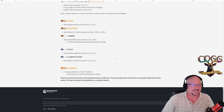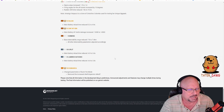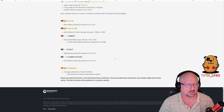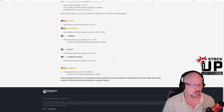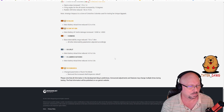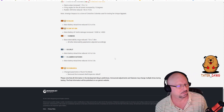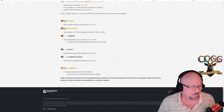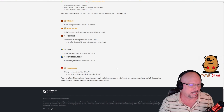Numancia tier 8 Spanish cruiser: change to burst fire mode — the increased shell dispersion debuff is removed. So when you use burst fire mode you'll be more accurate. Not a huge thing but it's something.